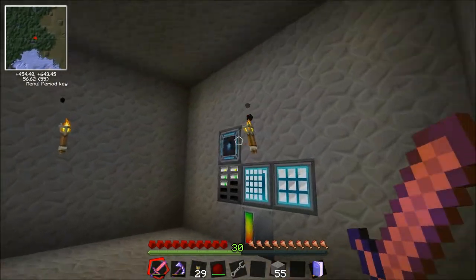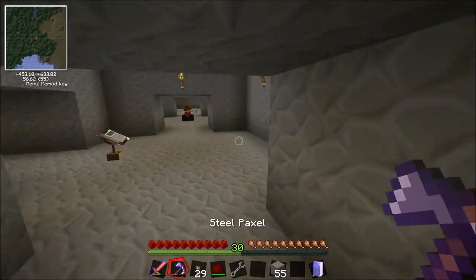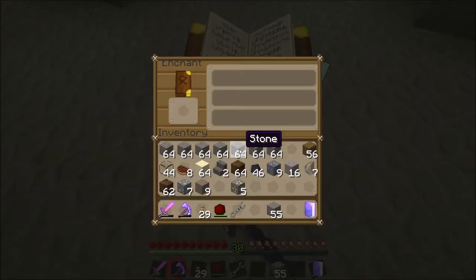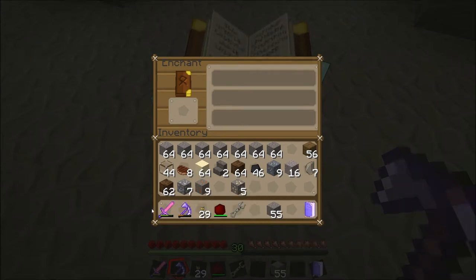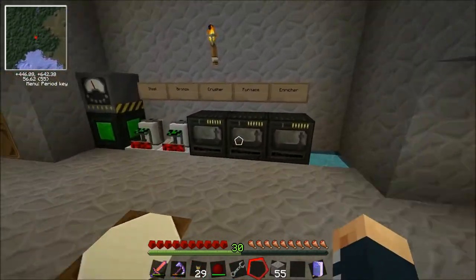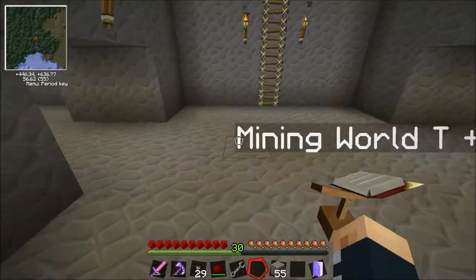Do you like that, Joe? It is beautiful. We also found - well, we don't know if it's a bug - but when you enchant steel paxels they get ridiculous enchants. I got a really good enchant with efficiency and stuff. I got unbreaking too, I think. Let me check - yeah, unbreaking one. Those are okay.